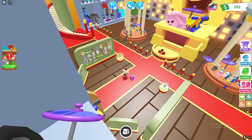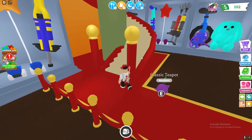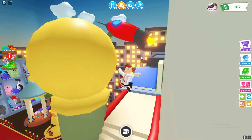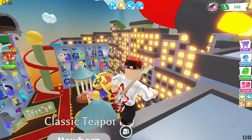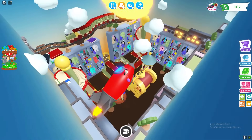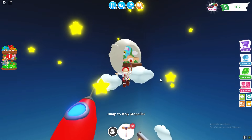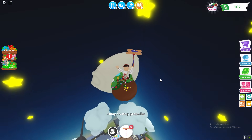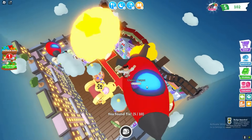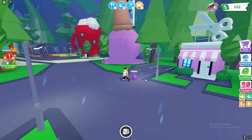Another Tix location is actually going to be inside this building, so go inside and there should be a Tix in this area. It's probably up — let's walk up. It's kind of hard to find all of these Tix, if I'm going to be honest. A little trick: if you don't want to do this parkour, just follow this path and it's going to be right there. There's now 5 out of 10 Tix locations — 5 more to go.